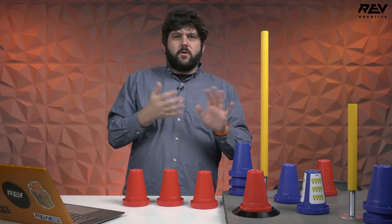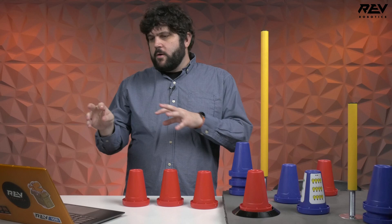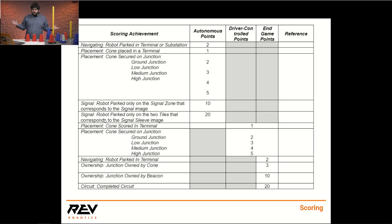I like to start with points — that's always the first place. Looking at the scoring chart in the game manual, let's talk through robot actions. Points on these junctions are important to make sure we're all on the same page. You get point values for placing your cones on different junctions, and in autonomous or driver control, the point values for cones in specific spots are the same: two points, three points, four points, and five points for the high one.